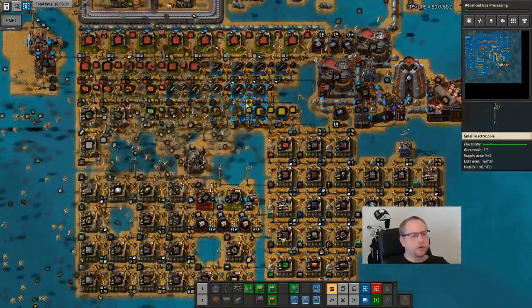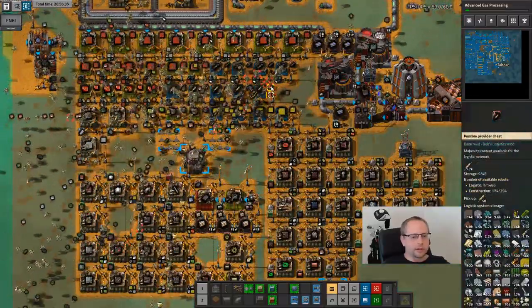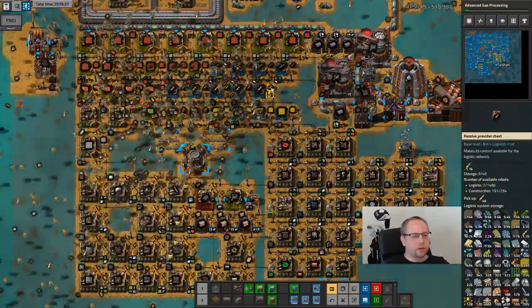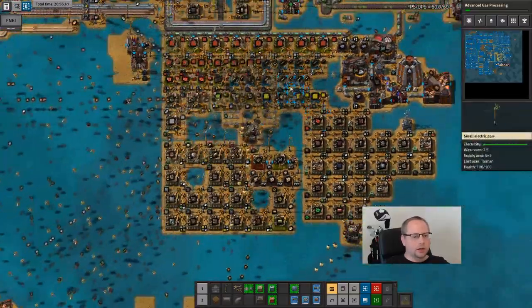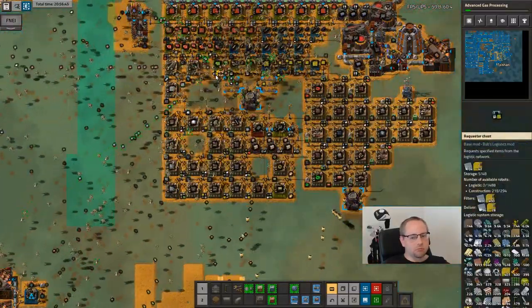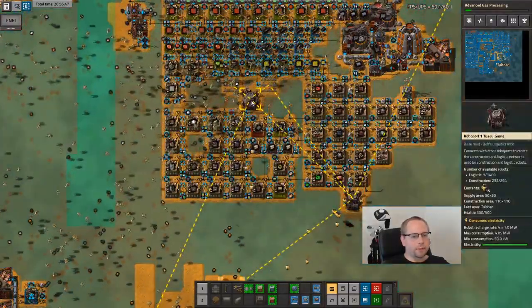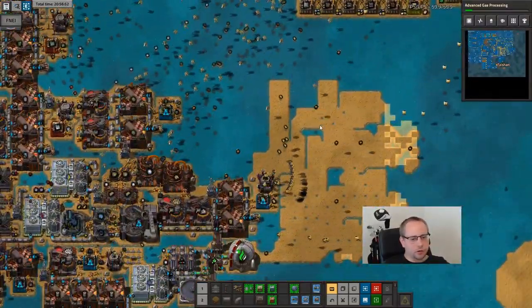If the bots are busy elsewhere, they will not move basic electronic components. And those are one of the vital steps in green circuit production. So suddenly if you don't have logibots available, you don't get any green circuits - that's just how it works.